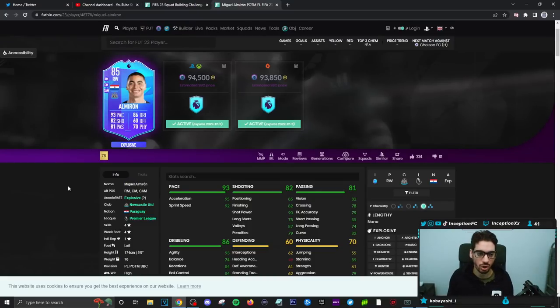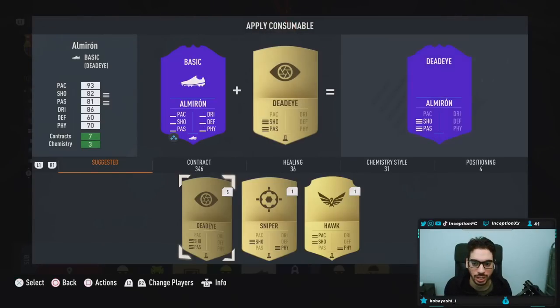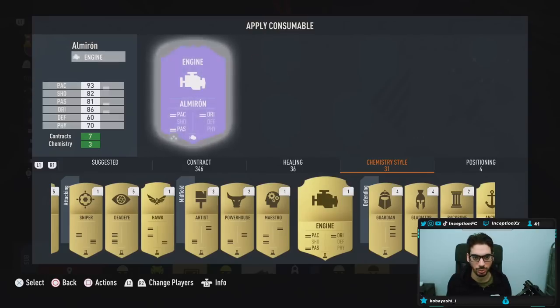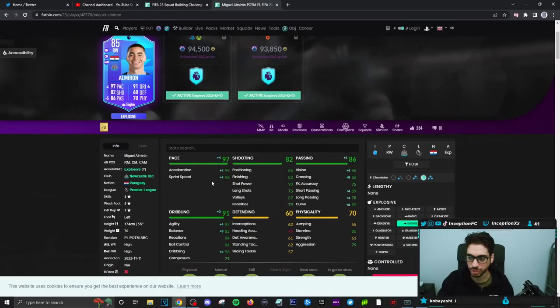Because listen, this card — once we give him the engine chemistry style — the engine chemistry style on this bad boy, look at what he looks like in-game. It's going to boost his pace. His dribbling is going to be in a very good area. Base card stats for shooting in the main attacking positions could sometimes be low — sometimes. The reason why I'm saying sometimes is because 90 shot power is a very helpful thing to work with because you're going to work for high percentage strikes anyway. Base card stats for passing are also going to be improved.